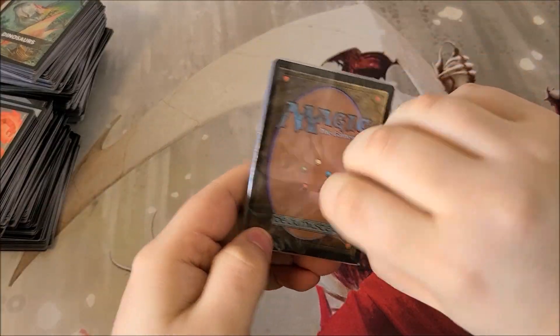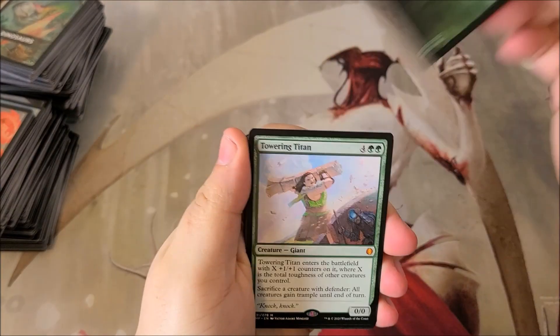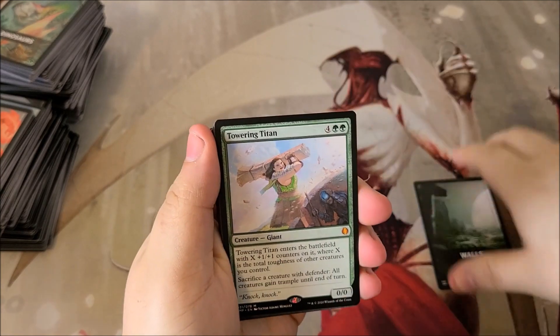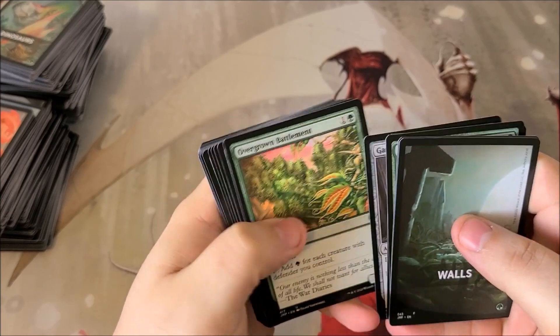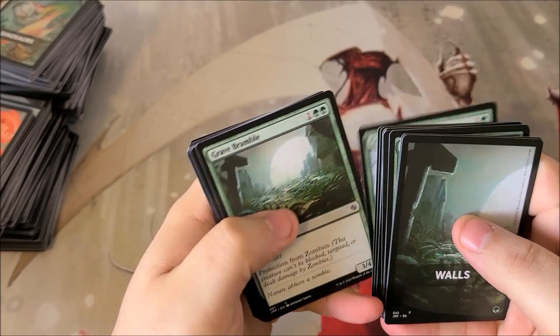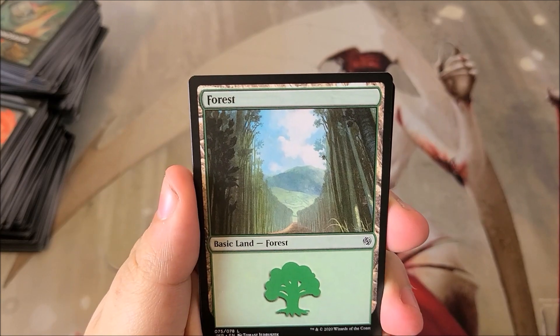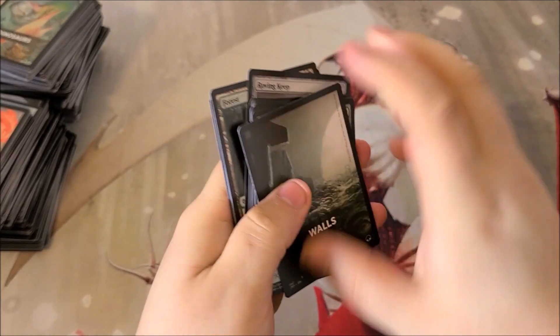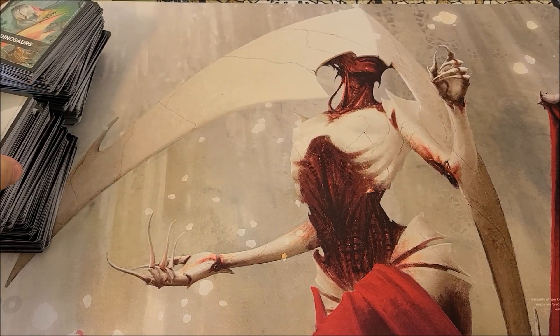Down to the last pack — hopefully something good. We got Walls. I think there might be something good in Walls, I honestly don't remember. We do have Towering Titan — okay, not a bad pull. And Assault Formation — cool! There is the Walls forest as well. So we did get a pretty good amount of pulls — nothing insane, but pretty good.